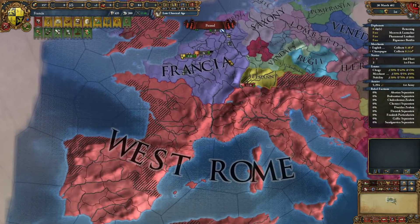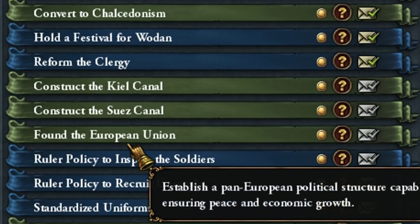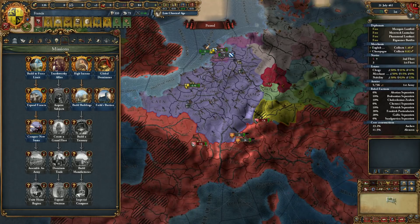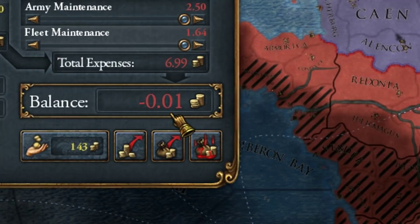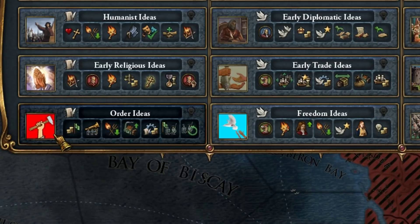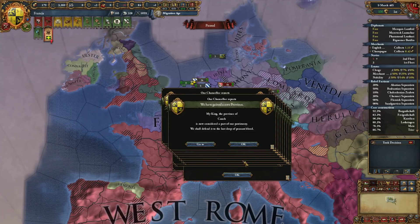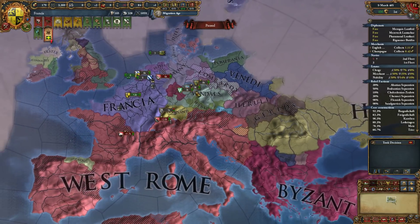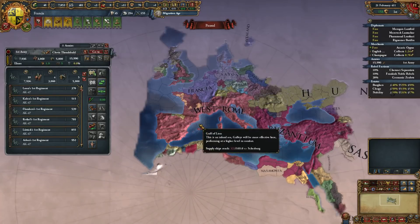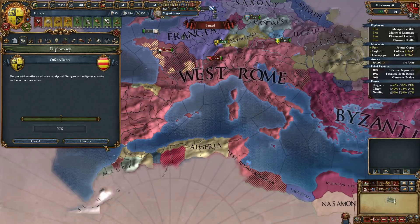It's a Roman all-you-can-eat buffet. I just found we got the high income national mission and I completed it by having a minus 0.01 economy. I can already go communist — why the hell not. We're now in the Migration Age, which means the rest of these guys can start moving into Roman land, although I have a bit of a head start. Algeria is already a thing, apparently, and they want to be my best friend.